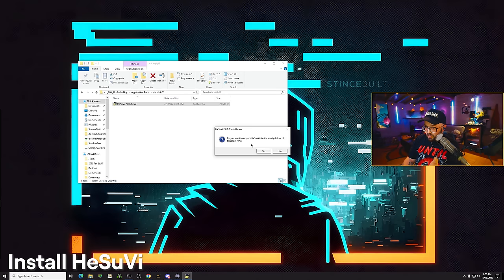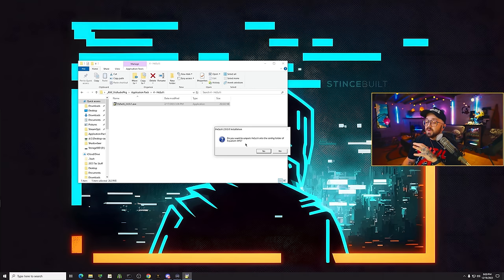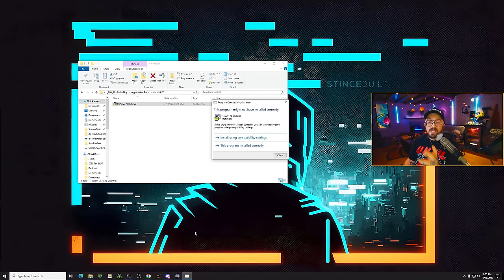Go back and install HeSuVi. Once you run it, it will ask 'do you want to unpack HeSuVi into the config folder of Equalizer APO?' — this is why it's important to install Equalizer APO in its stock location. Click yes and a command line will pop up and install a bunch of stuff. Let it do its thing — it'll take a second, then HeSuVi will pop up. This application is linked to Equalizer APO and its job is to take the 7.1 surround sound that Call of Duty puts out and mix it down to a stereo signal for your stereo headset. Right-click it and pin it to the taskbar, then close the window.